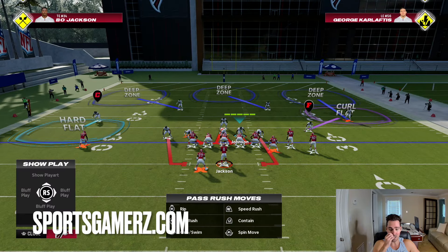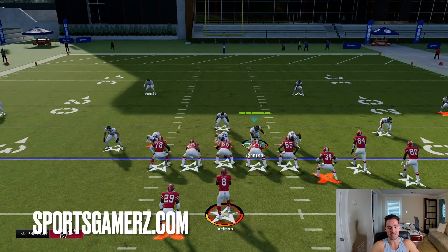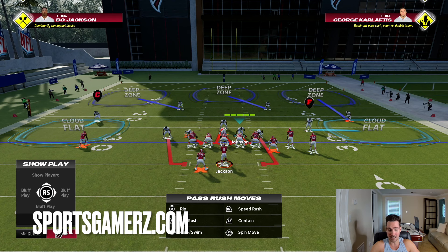You could shade your coverage up or down. If you want hard flat, shade down. If you want cloud flat, shade up then down. Hard flat will take away the zero to five yard pass; cloud flat will take away like the 10 to 15 yard. And that's really all you got to do. Let me show you how the splits work. As you guys can see, it's a super easy A gap — you take away the first read over the middle and they're sacked.